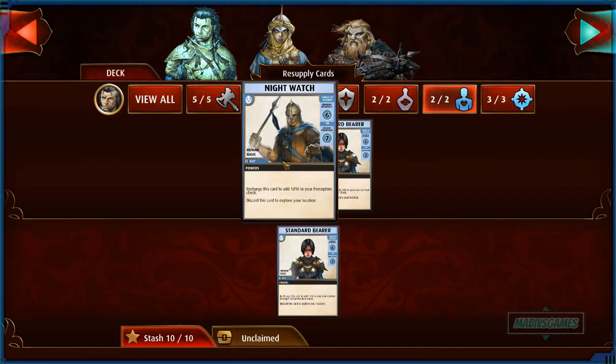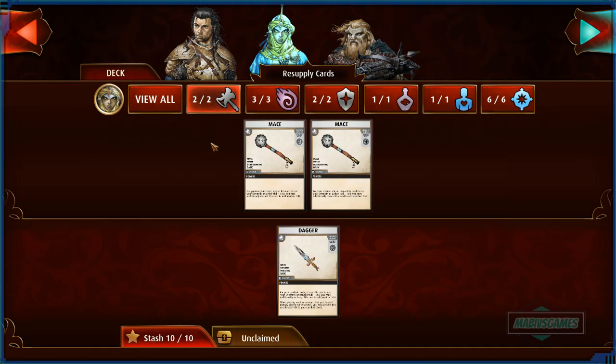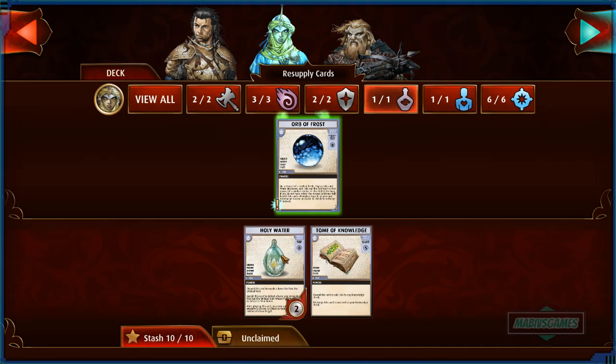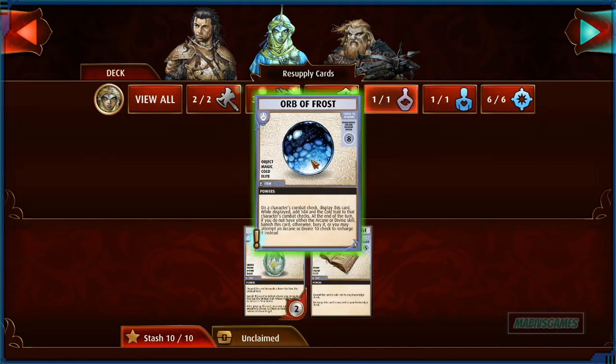Next up we have Night Watch, Standard Barrier, and the Blessing of the God Secureia. She's using two maces — one mace was found last episode, so I took out the other item which was a spear. Spells are the same, chainmail and wooden shield. I took out the holy water and now we're using an orb of frost — it adds 1d4 to any combat trait, and we can use it because it's divine, not just arcane.